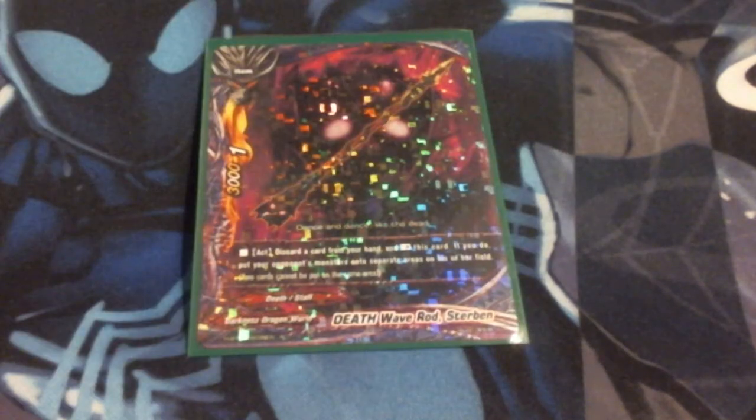We are also running 1 Death Wave Sturbin. I'm running this because I can rest it and pitch a card, meaning I can help speed up getting Gestus Gallows into play quicker, and also move monsters to another side. Meaning I can make Dragon World decks that require an open center have a closed center and just shadow dive under them. I can move Athura out of the center. It has its uses, but this is really only just flavor - because I can just control them and make them attack their own deck runner.